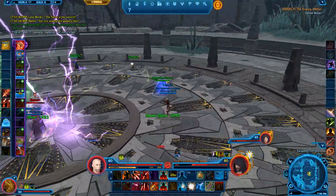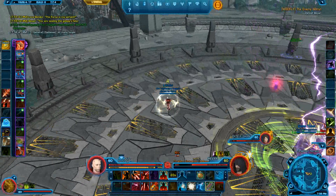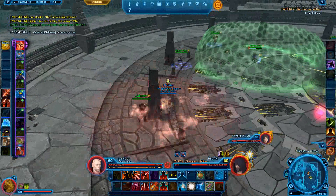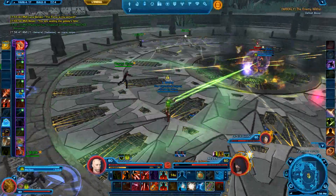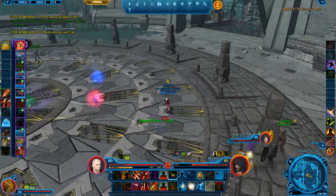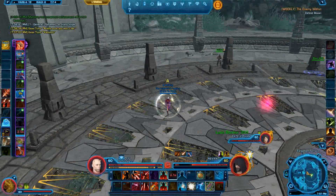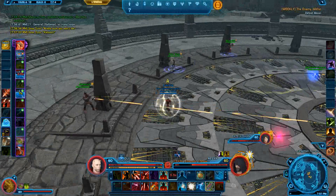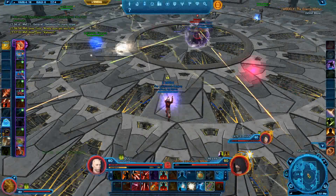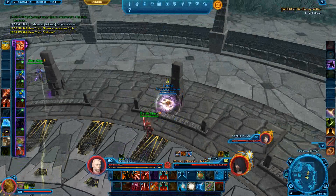Once you've got your healers loose, you've pretty much got it made. You can just take your time and get the people loose as you can. Another thing — if you run through the light side fissure and then through the dark side fissure, it will damage you. And if you get near Revan with either, it will damage you as well. Almost got them all loose here. And there we go — back to just the regular phase now.